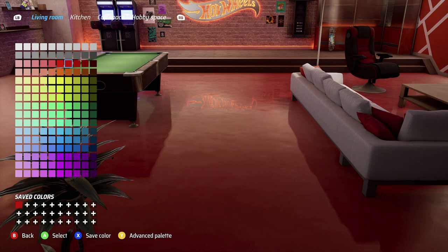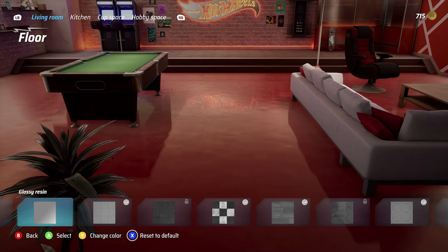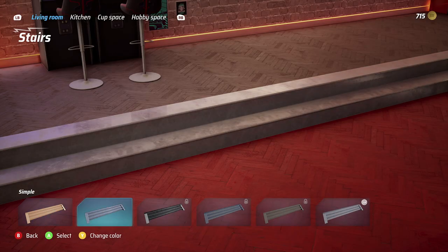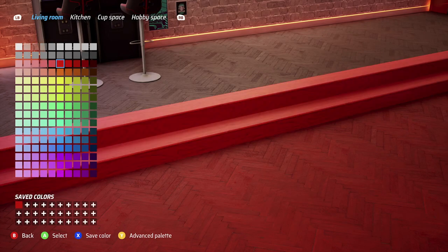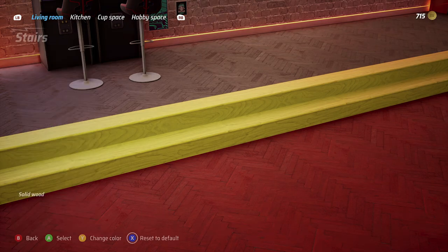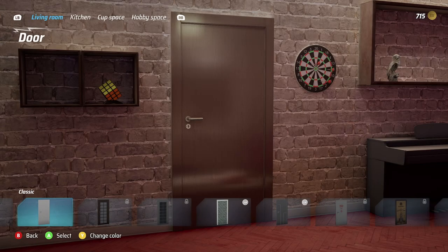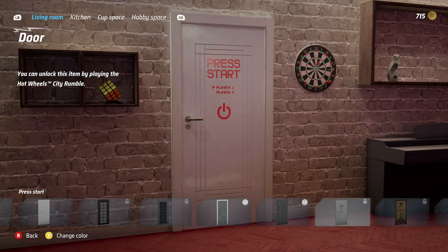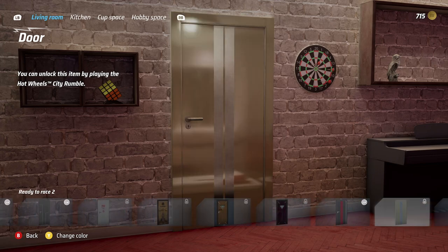We have an advanced palette as well. For stairs we've got marble, steel, simple, and solid wood — going with simple and making it yellow. We're making a Hot Wheels-inspired room with red and yellow everywhere. For doors, this is like The Sims 2021 out here — really cool different door options.